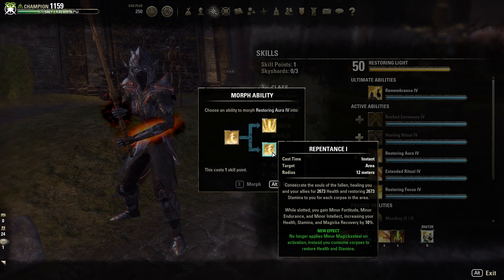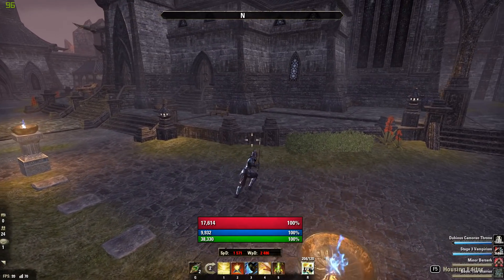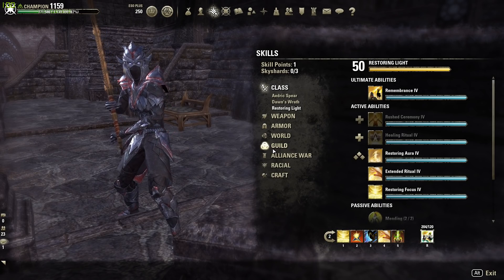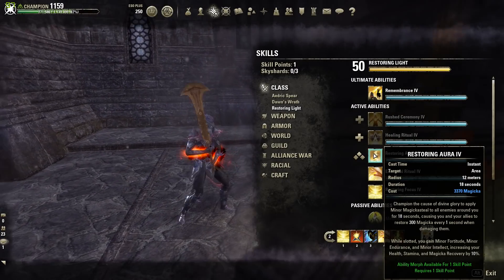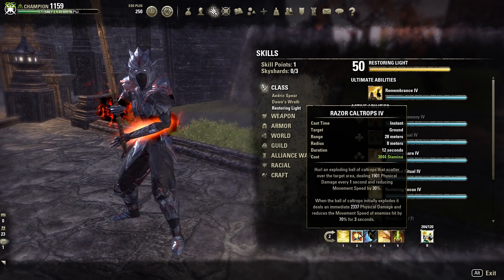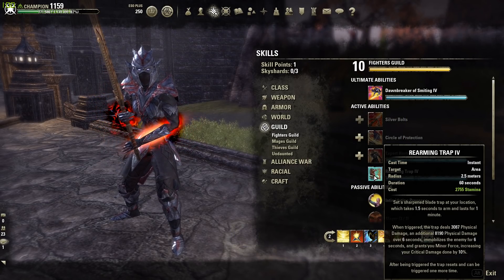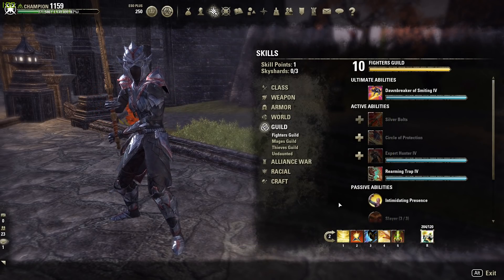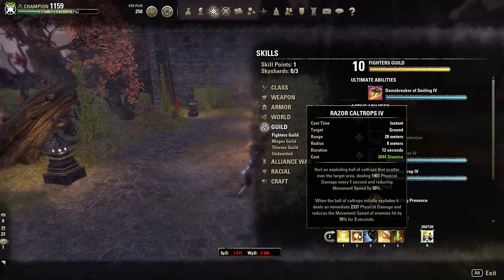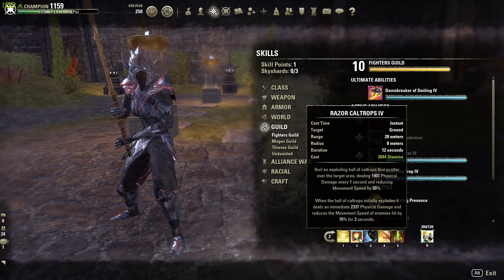With these types of builds I try to shy away from Repentance, because there are going to be moments in Cyrodiil where you're not going to kill anyone — it's going to be straight tanking for a long period of time, rendering this skill useless for the majority of fights. Now if you are playing with another person, throw it on — you're going to be using it a lot. But for solo, drop Repentance and use that slot as a flex spot. The two options I'd put there are Rearming Trap or Razor Caltrops. Razor Caltrops has been reduced several patches ago — it's only 3K cost now, which is pretty expensive, but in terms of utility and damage this patch it's pretty good.